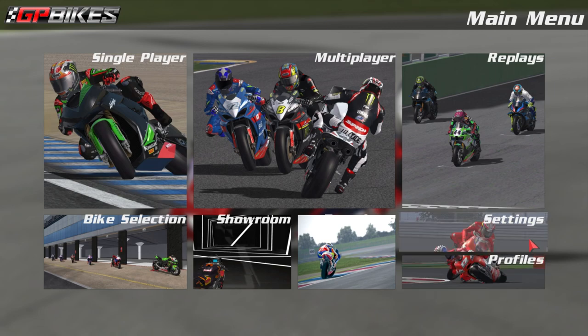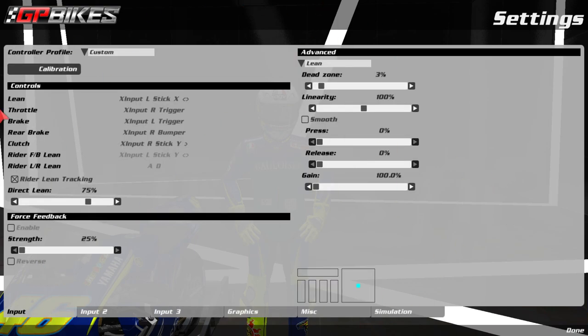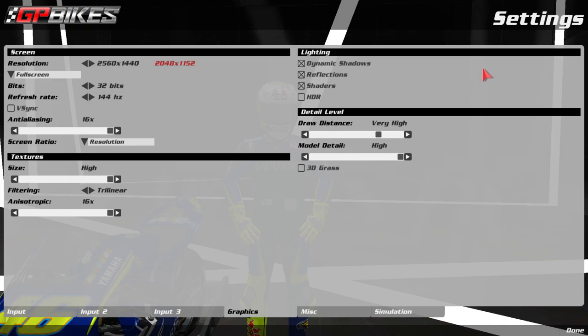We're going to jump straight into the settings. I've done a full in-detail setup of the settings and controller profiles — I'll link that video in the description if you're looking for more depth. Today I'm just going to run through a couple of things in the graphics options to make the game run better and fix a few issues you probably don't even know you're having.